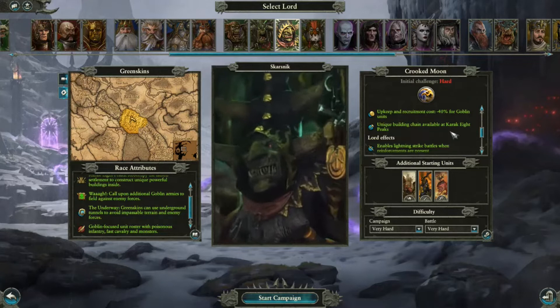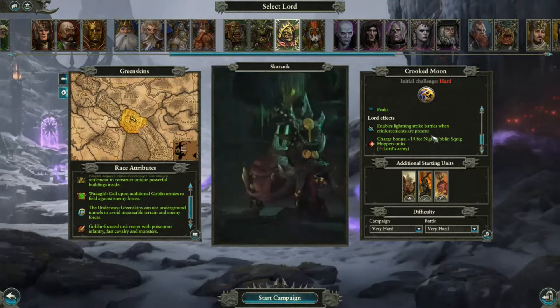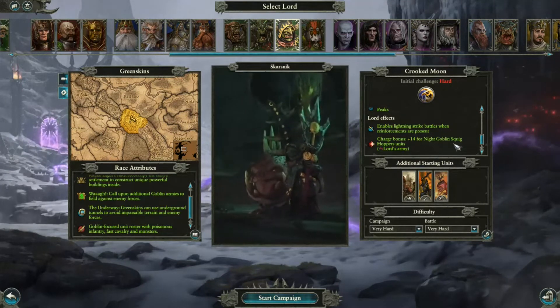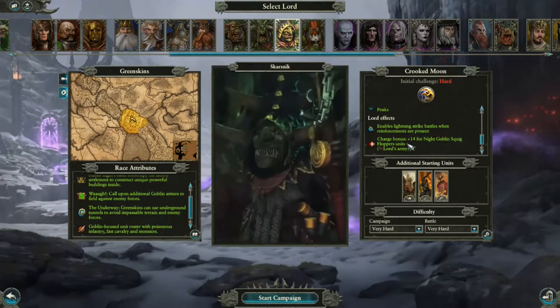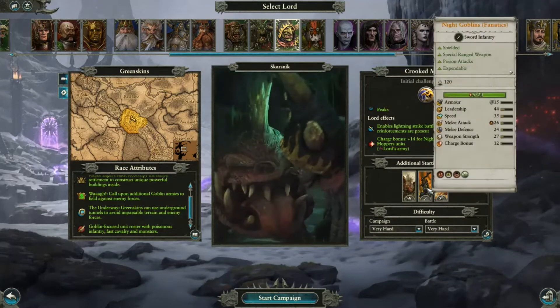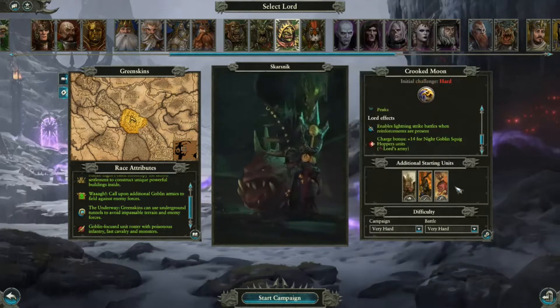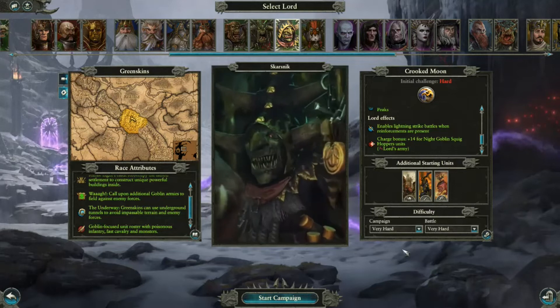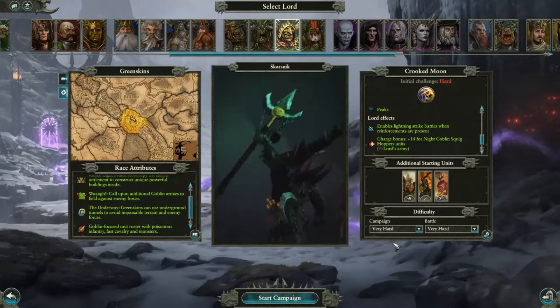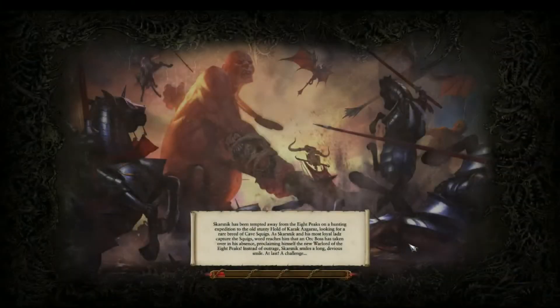I start with an Arachnok Spider, which is awesome. I also start with a unit of night goblins with Fanatics and a unit of night goblin squighoppers — that's the main unit I want. I am doing it on Very Hard, which could be utter suicide. But I've been challenged to do this. Let's get going — I'll give you a couple of seconds to pause and read, but I am going to see you in the opening cinematic.